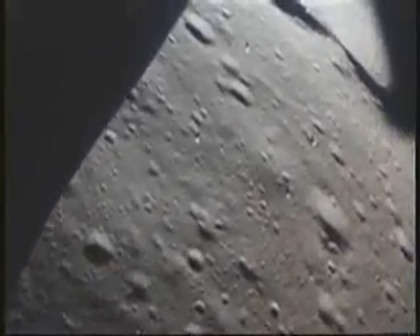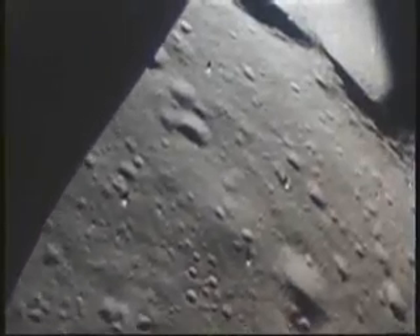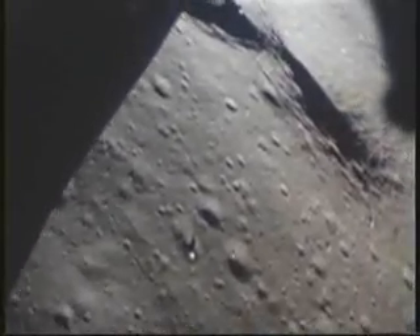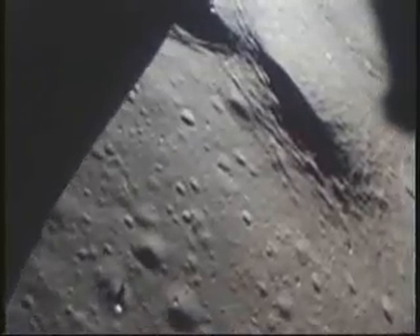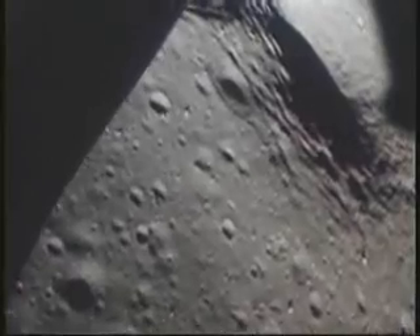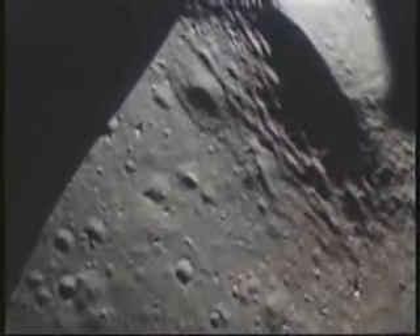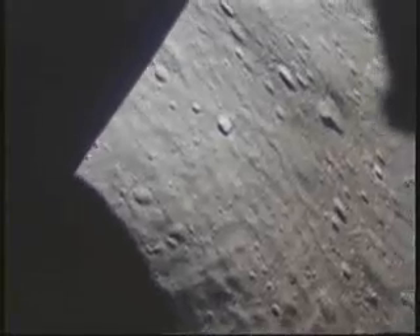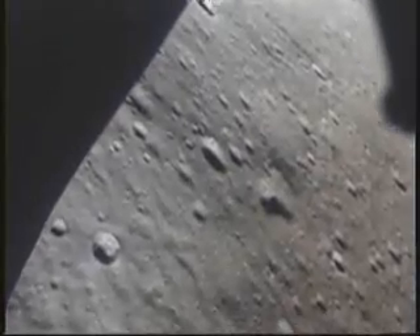9% fuel. Looks great. Looks like you're going right over there — metal of Triplet. 170 feet, Al. 2 feet per second down, about 8% fuel — you're looking good. 170 feet and holding, about 1 foot per second down. I'm going to speed it up a little bit. Okay, I'm going to move forward a little. 7% fuel. You're still at 170 feet indicated. Starting down — you can move on forward. You're just barely crossing North Triplet.